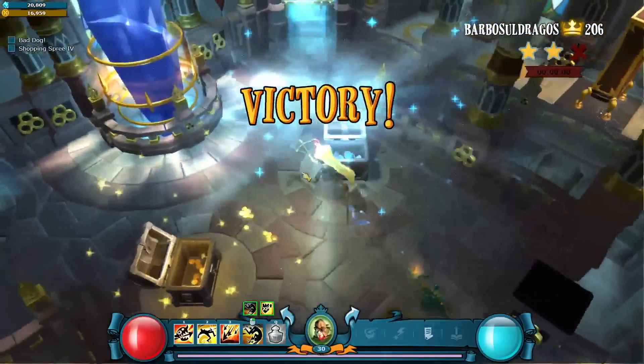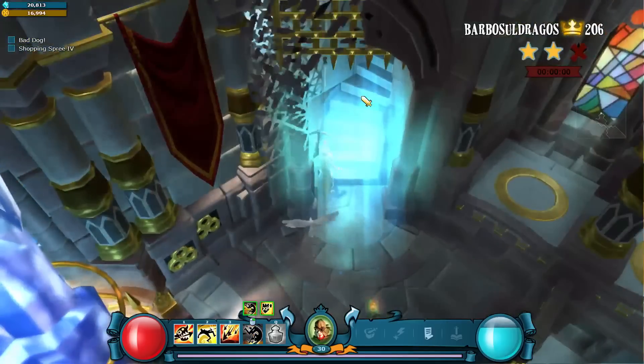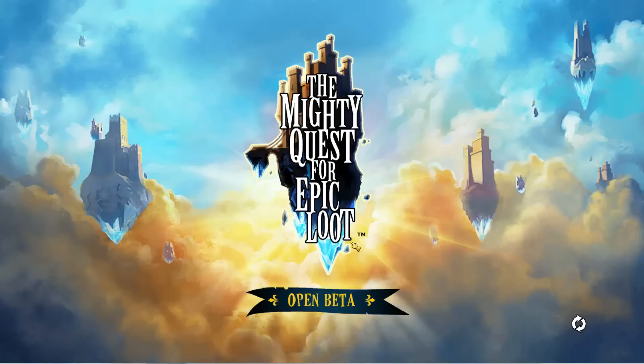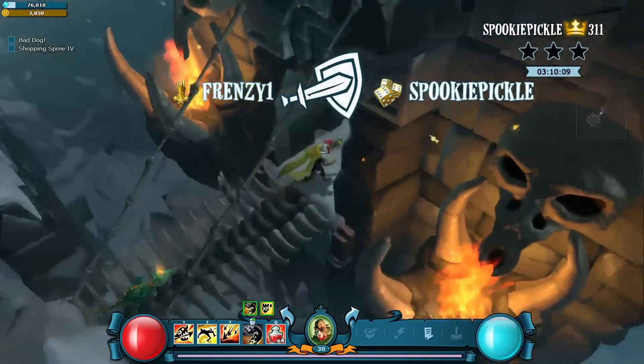Obviously, I got timed out. Alright, we'll jump into number two in just a second. Next up, we have Spooky Pickle — castle's a 21, validated probably on this mage here. Let's jump into it and take a look at what he's got. It was created four days ago. Obviously, this is going to be fairly easy because I'm quite high level.